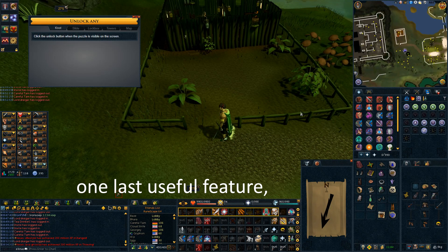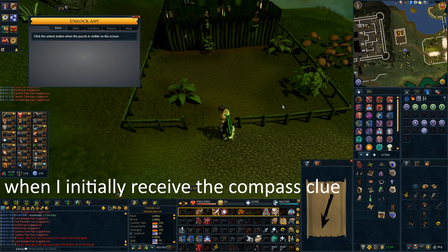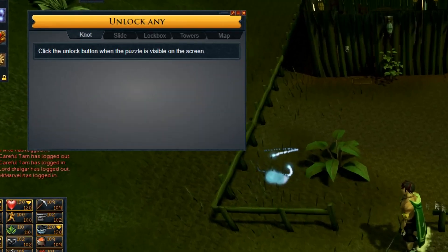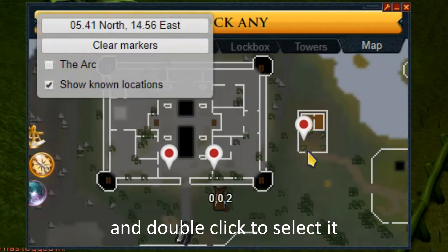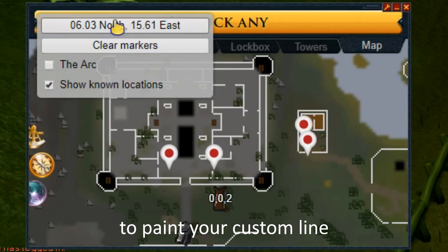One last useful feature is a custom location. I like to use this when I initially receive the compass clue and want to paint a line from my current location. To do this, navigate to the map tab and to the second option. Find your location on the map and double click to select it. Now you can click the location button to paint your custom line.